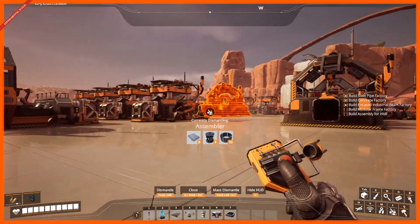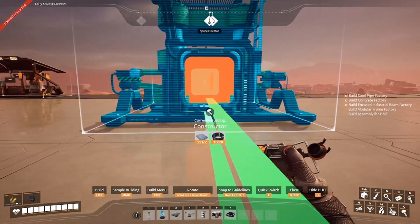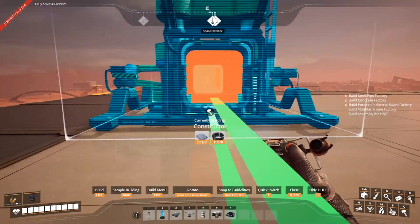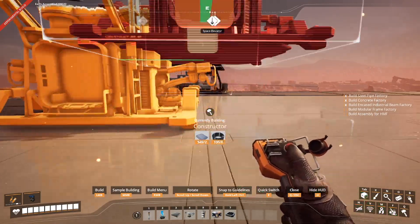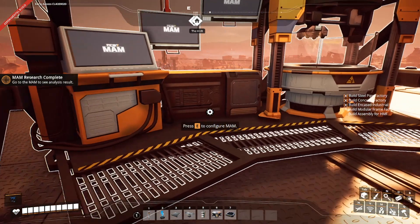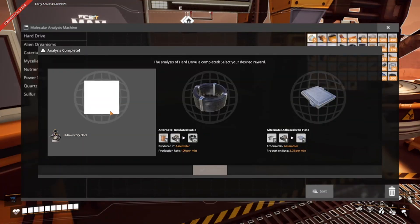I can't believe that's actually going to work — can you believe this is actually going to work? The reinforced iron plates are going to be made right here, and modular frames are getting made one flat on the bottom.